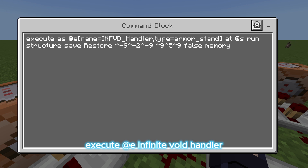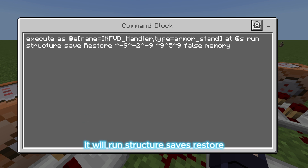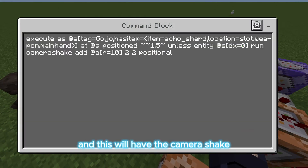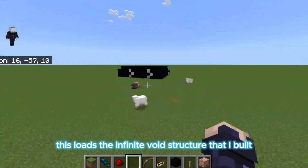Execute at E infinite void handler, type equals armor stand — so any armor stand named 'infinite void handler' — it'll run structure save/restore, because that's the name I named it. It'll save this area, which is one block bigger in every dimension, to memory so it can be used to patch it back up later. This also triggers the camera shake when the domain is forming, and this loads the infinite void structure that I built over here.